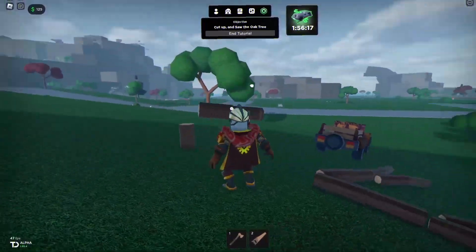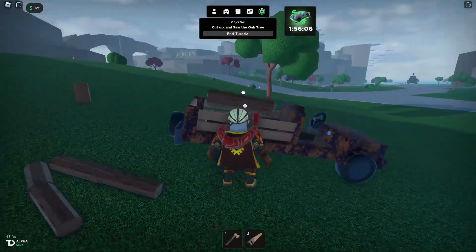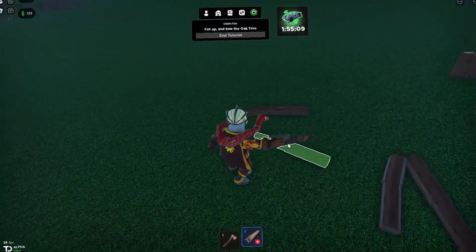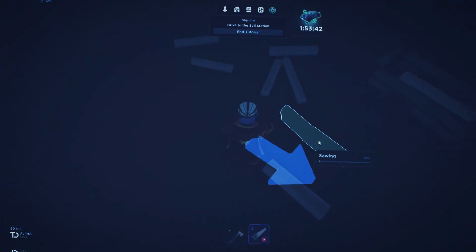Now I can pick them up — the carrying system is so good. If only this is what Lumber Tycoon 2 was actually like. Now we can take the saw and go over to a log — dink! I got a plank! And I'm getting haunted again. It already turned nighttime.